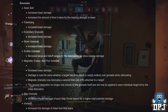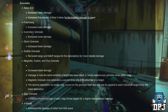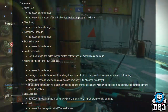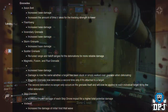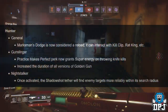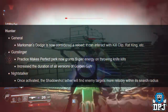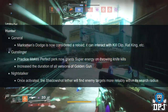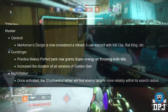Magnetic grenade now detonates a second time only if attached to a target; the second detonation will be applied to each individual target hit by the initial detonation. Skip grenade — increased impact damage of each skip drone for higher total damage output. Void Wall — increased base damage of the initial void wall wave. Hunter general: Marksman's Dodge is now considered a reload and can interact with Kill Clip, Rampage, etc. Gunslinger: Practice Makes Perfect now grants super energy on full knife kills, increased duration of all versions of Golden Gun.